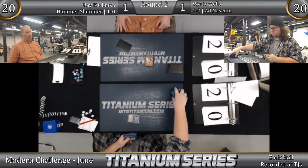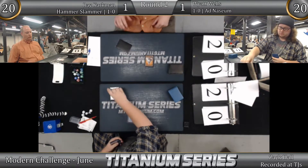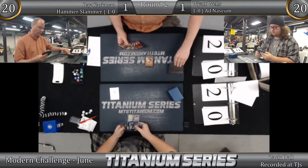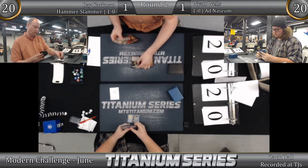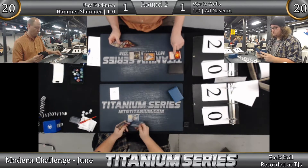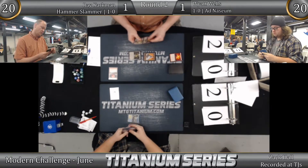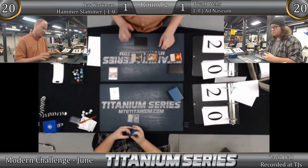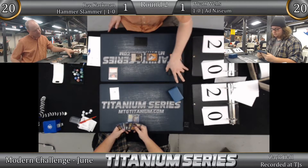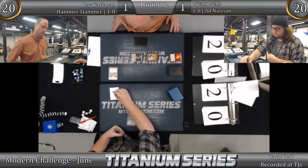Temple comes down; Wyatt scrys and keeps Lotus Bloom on top. Lotus Bloom enters play. Ray has Mountain, Mountain, Pyretic Ritual, Blood Moon. Chalice on zero — he thinks about whether to deploy it now. He decides he doesn't need to yet. From having seen Wyatt's entire deck, there's no counter magic, and Ray is protected from Thoughtseize because he has two of them. So I like it.